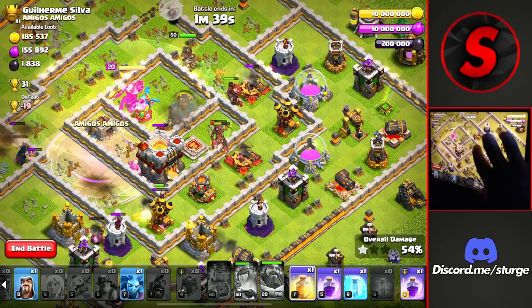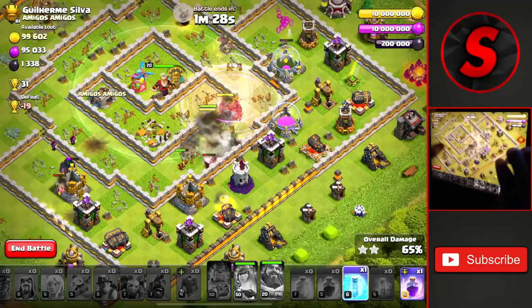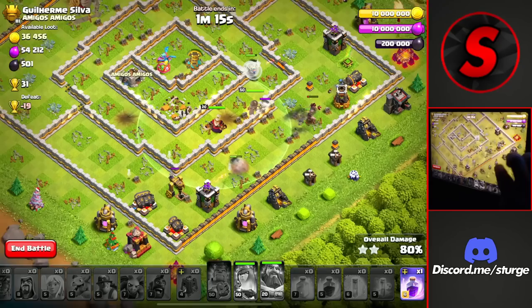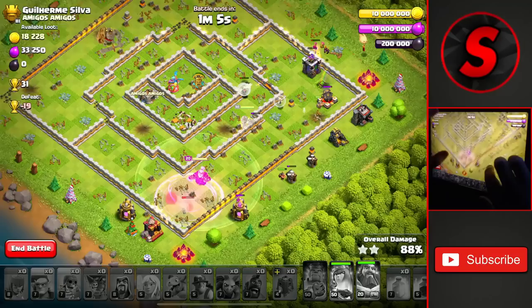Now we just need to get the three-star with the remaining troops. We have a couple of spells still left. The Queen is still up — she did use her auto ability because the Clan Castle distracted me a little bit. We drop a Freeze on the Wizard Tower and this should still be a three-star. It was a bit of a close call with that Clan Castle. Without those Wizards taking it down and that last Rage Spell towards the bottom, I wouldn't have gotten this three-star. 31 trophies for this final attack.